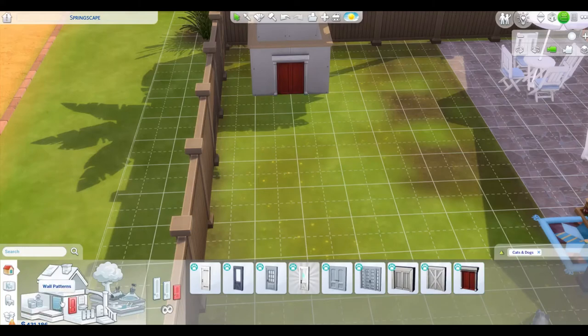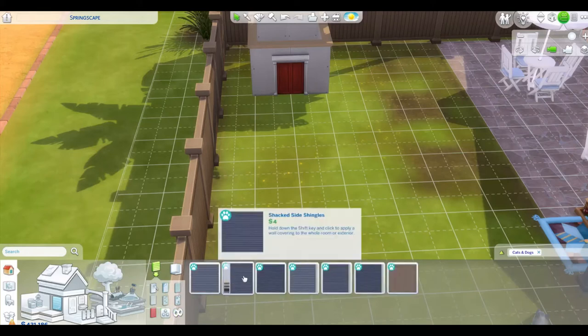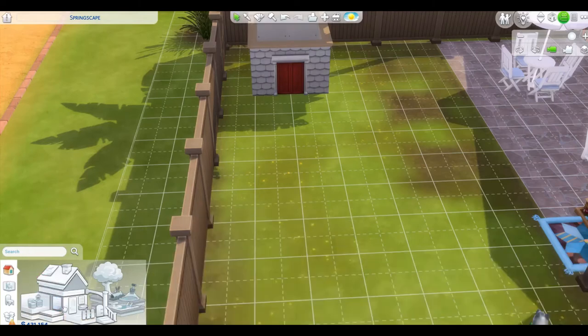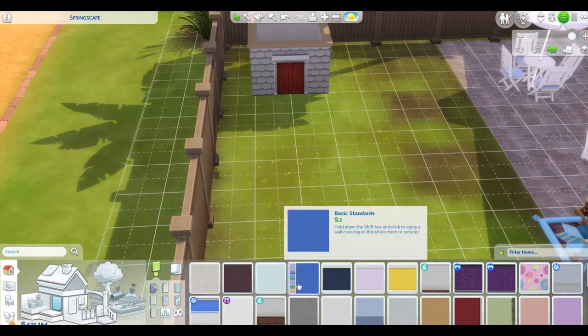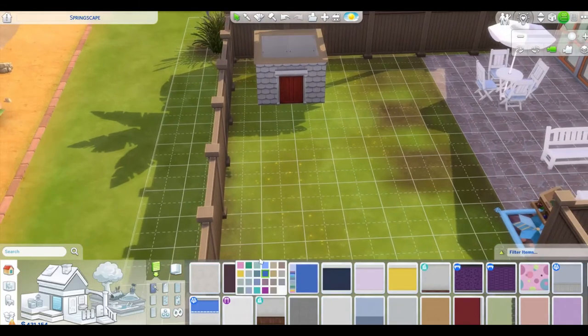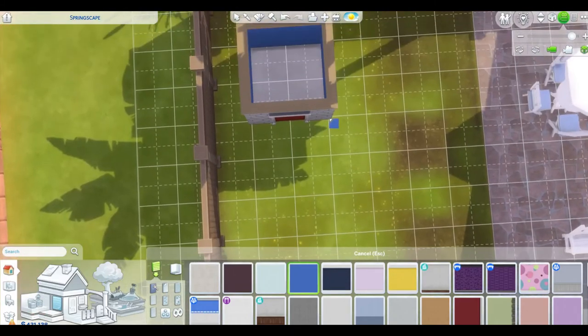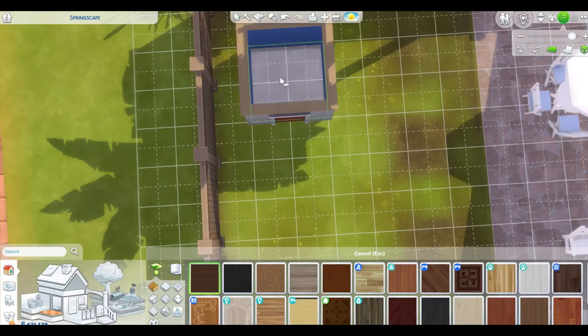Next we're going to paint the outside of our dog house. Let's do some siding — I'm going to pick white and hold down shift. Now while we're doing that, let's also do the inside. We'll go to your basic paint and pick blue. Now let's get a top view so we can do the flooring inside. Let's get some flooring — that right there is perfect.